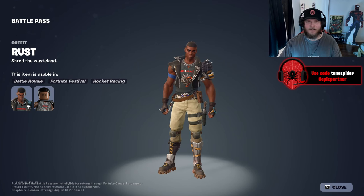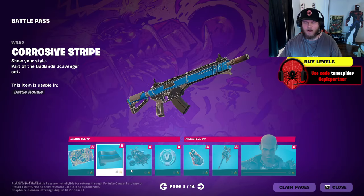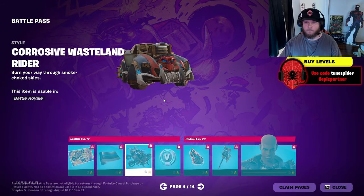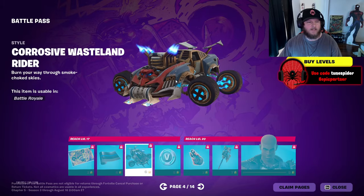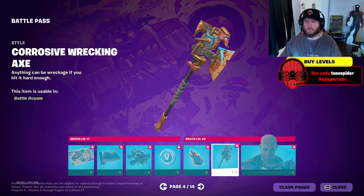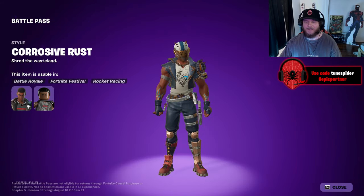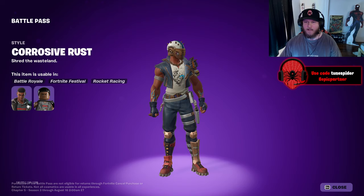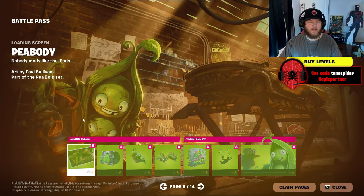Then we got Rust — I'm assuming a different version, like a Chapter 5 version of Rust Lord. I like that he's got the Metallica shirt on, that's sick. And this is probably the one that'll have the helmet. Corrosive Rust — that's all right. There's a glider and I'm guessing you can hang on to the back. I like this version — the blue makes it pop a little more.